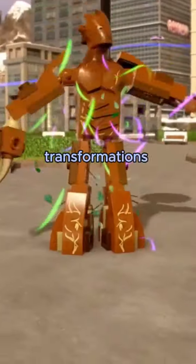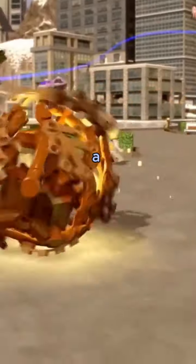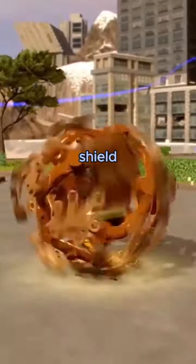Groot has one of the best transformations in LEGO Marvel Super Heroes 2. He goes from the Baby Groot version to a Big Groot, very reminiscent of the one from the film Guardians of the Galaxy. He even makes a protective shield like the one in the film.